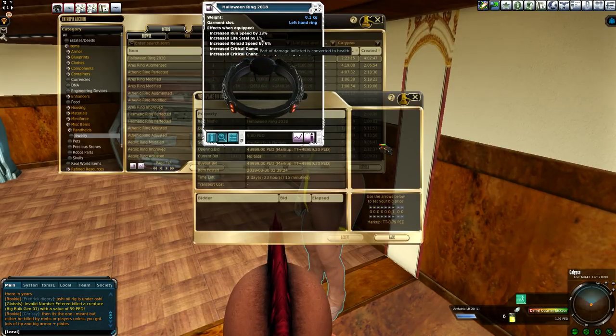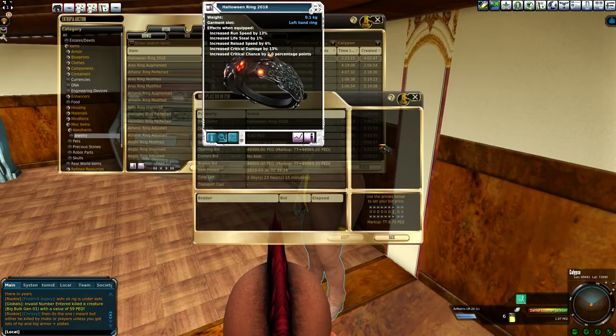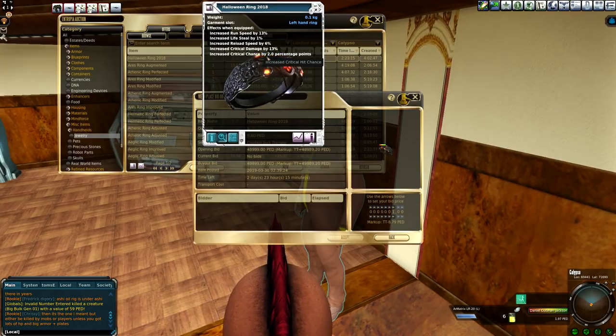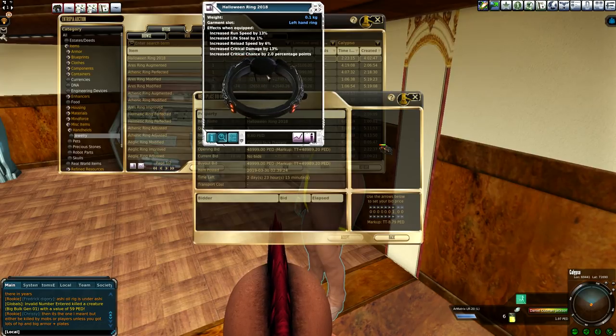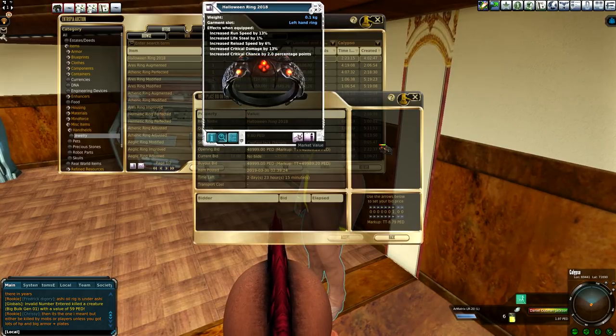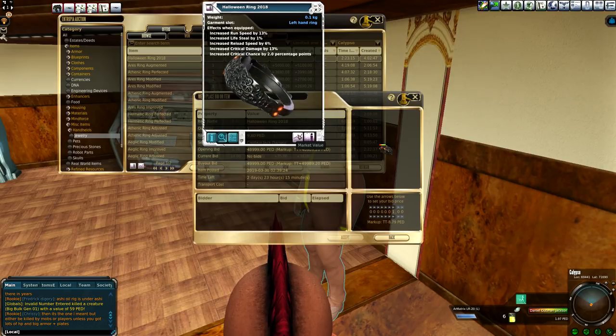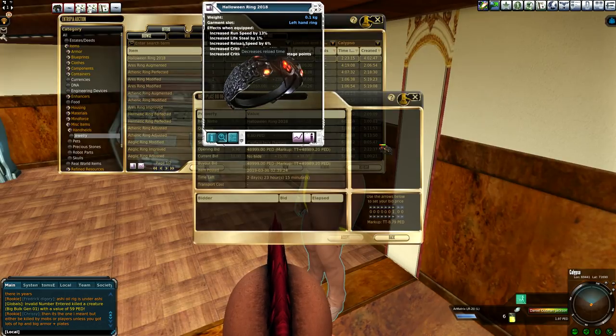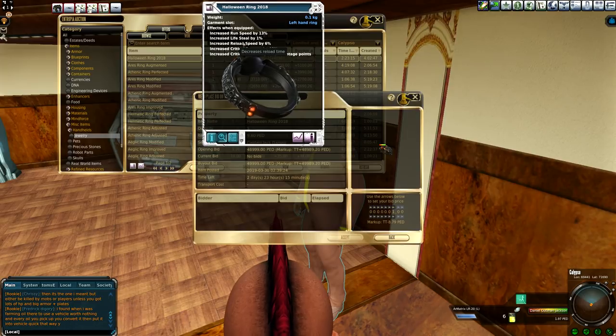I don't know if that lifesteal is going to work at 0% base. I was thinking it would but it might not — I don't know how that works, so if you own this ring let me know how it works. You're going to see critical damage that goes up by 13% and increased critical chance, so you can hit critical hits 2% more. This is huge — this is an amazing ring, especially considering the fact that it doesn't decay. You could take a gun that's at 60% efficiency and just through this maybe bring it up to like 65–70% efficiency. That is massive, especially when you consider reload speed means you can kill those mobs way faster.